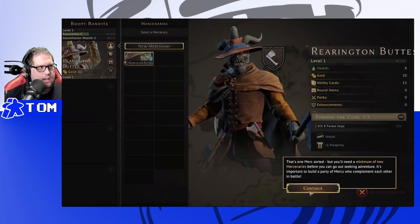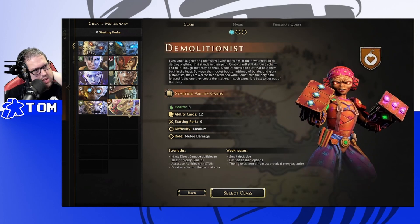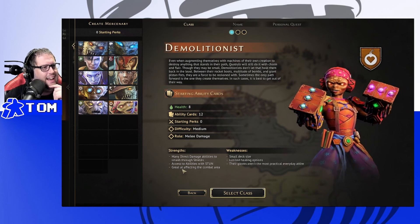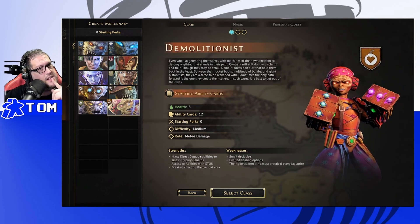We need a second mercenary. Part of me wants a tank, part of me wants melee damage just to hit stuff. Looking at the options: punch or be punched, melee attacks plus some range, combination of shield and direct damage. The Demolitionist: great at affecting the combat area with direct damage, able to smash through obstacles. Only 8 health, but let's give it a shot.